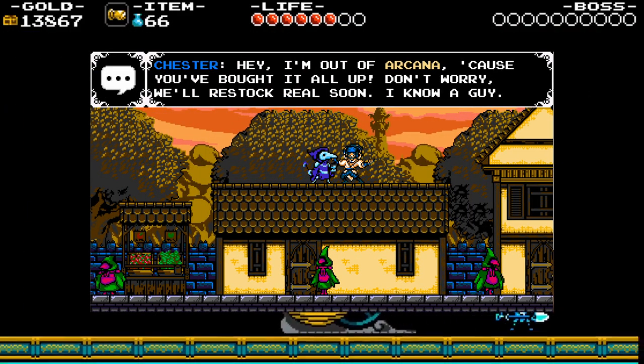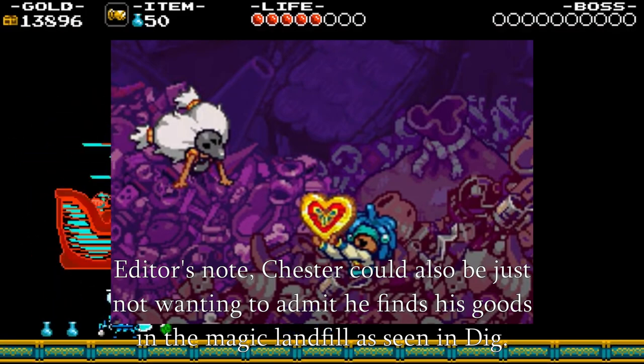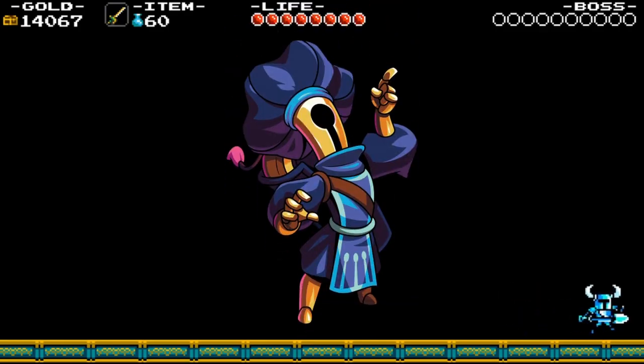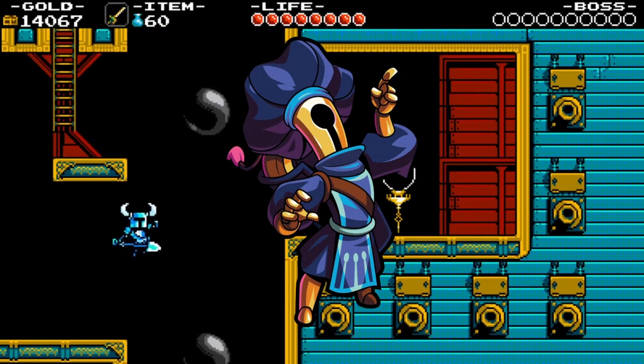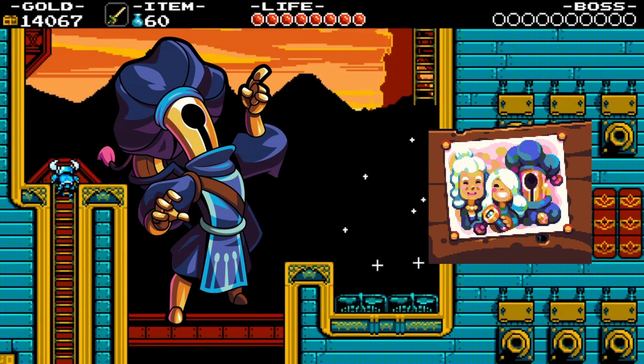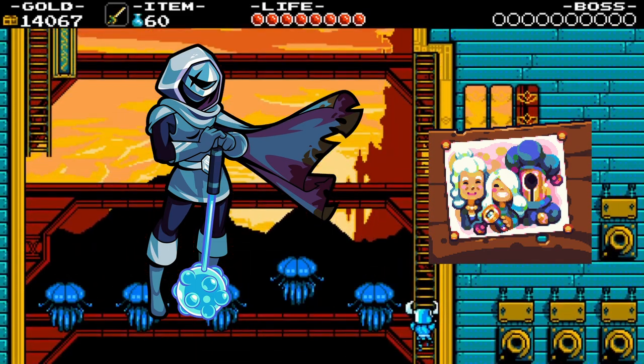Chester's provider. He says he knows a guy, and that's where he gets his arcanas from, but never says who it is. He just knows a guy. Puzzle Knight's mom died, confirmed in a tweet by the dev. This might have been the catalyst for Puzzle Knight to discover the Pocket Dungeon and get the telescope for his daughter, realizing he won't always be there for the last family member he has.